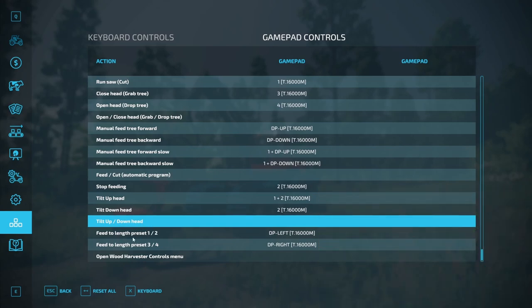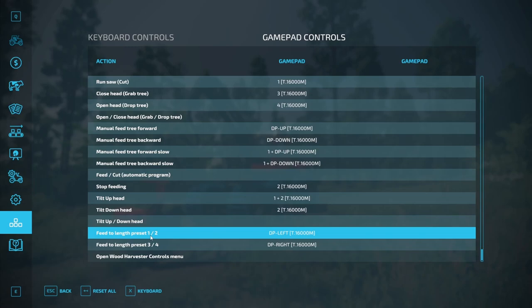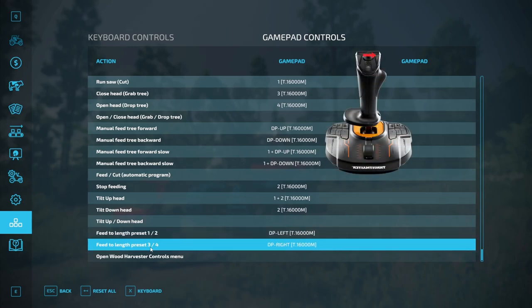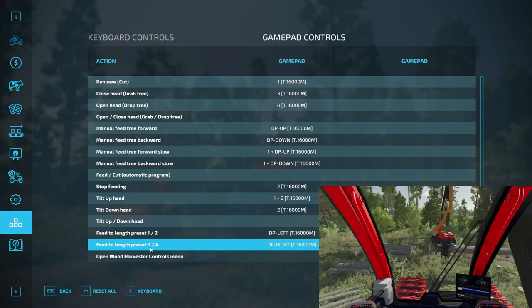Fit to length preset buttons — I use the left stick POV left for one of the buttons and POV right for the other. Pressing these buttons will feed the tree to the length set in the menu. Each binding has two length presets: to fit to the first length preset, you single press the button; to fit to the second length preset, you double press it.